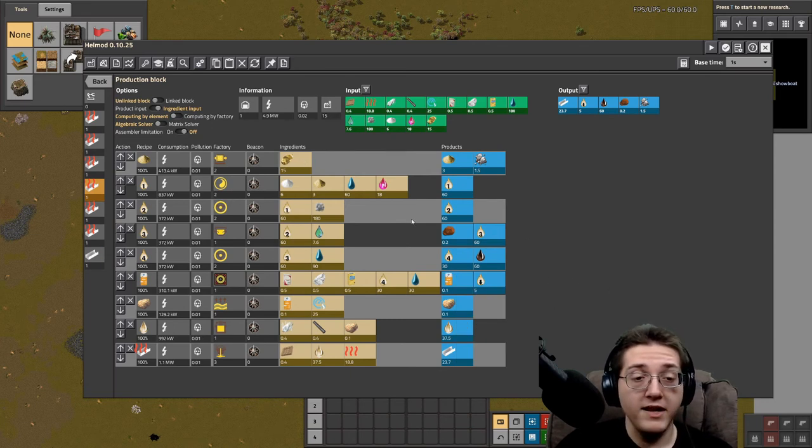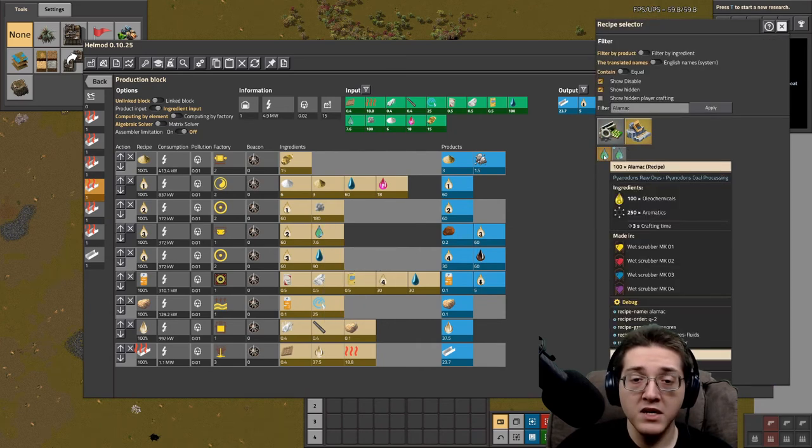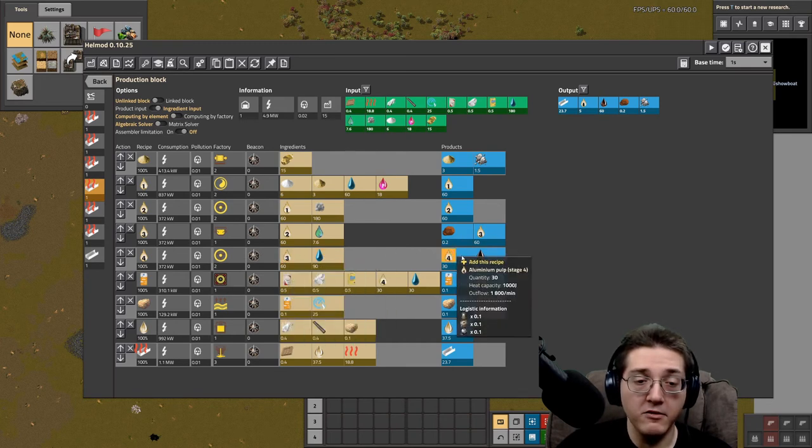From pulp two, you need Alimac in order to process it further — Alimac being oleochemicals plus aromatics. You add this in a wet scrubber to process pulp two into pulp three, dealing with iron oxide as a byproduct. Pulp three is done in a leaching station: leach it with Alimac into stage three, then agitate again with water to make pulp four with tailings.